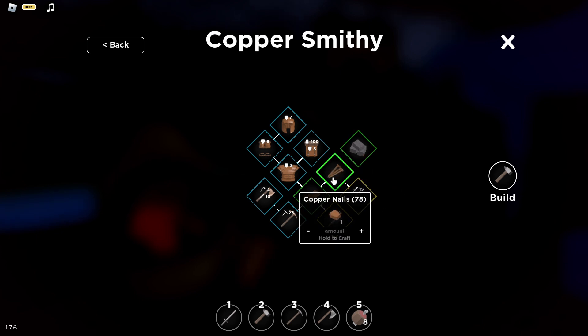Like the copper bar itself, you'll need one copper ore to be able to craft some copper nails. So one copper ore equals one copper nail.